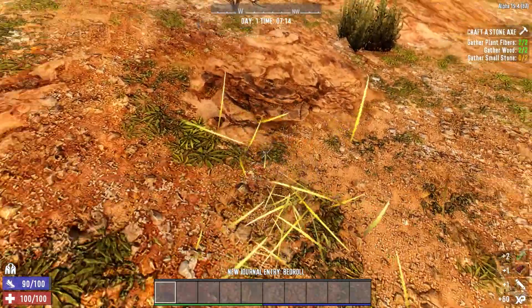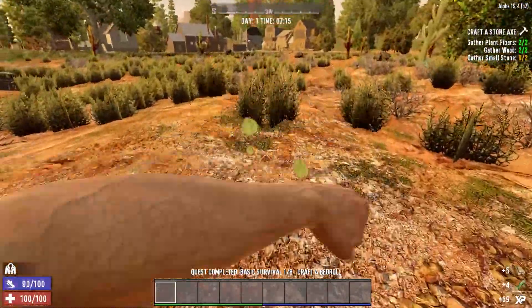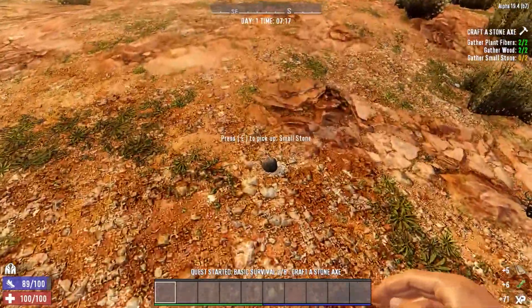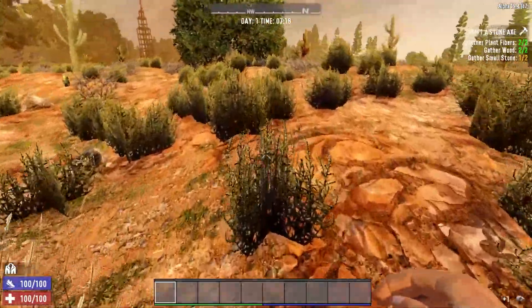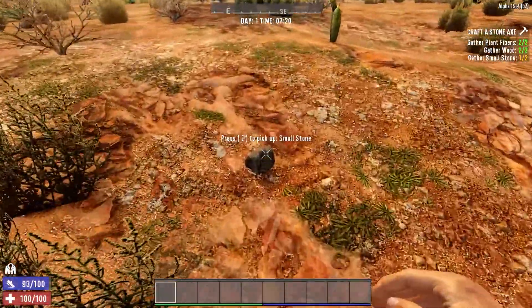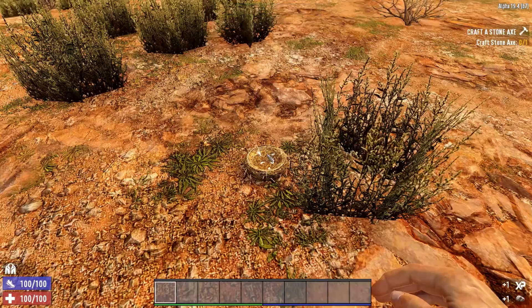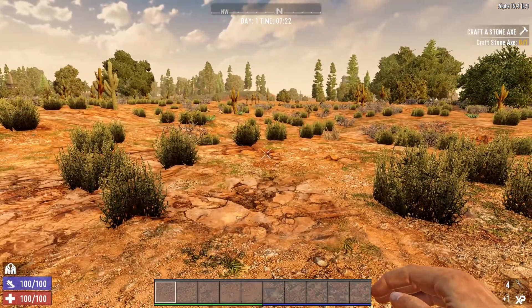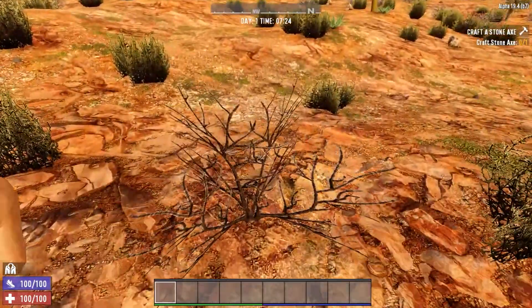We need to gather more plant fibers and we need to gather stone. Let's keep our eyes out for stone. I see one over there - tiny stone, small stone. Another one. You're part of the floor - I'm blind. There's another one over there. I'm going to gather this bird nest. Put one here because we don't really care about arrows and bows - I'm terrible with the bows and arrows. One stone axe.